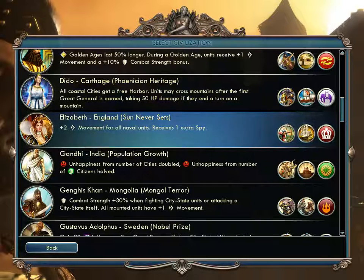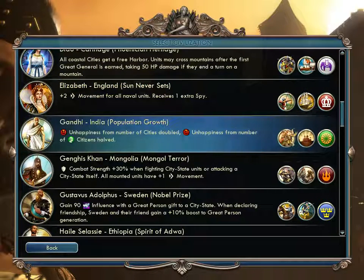Elizabeth I of England has 'Sun Never Sets,' giving extra naval units and an extra spy. She gets Longbowmen to replace archers — English archers were well-renowned in their day — and the Ship of the Line, which replaces an existing ship type. England is strong at sea and ranged combat.